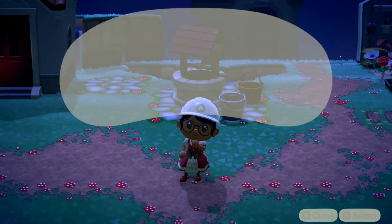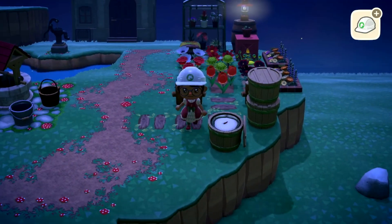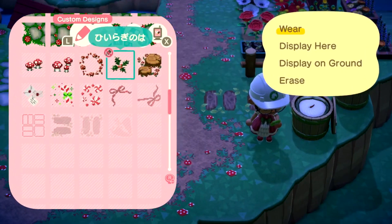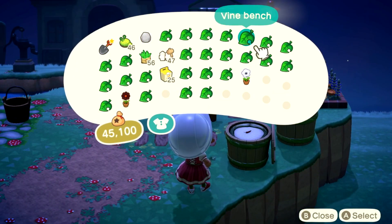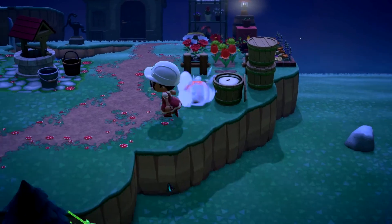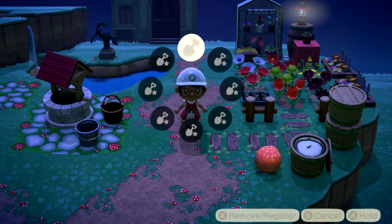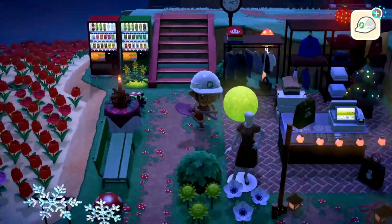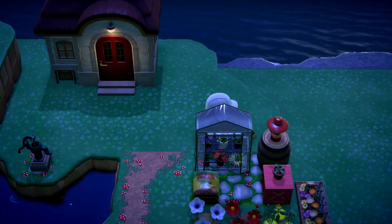I need to start putting some light stuff here because it's still so dark. Let's go for a glowing moss. I'm going to go get a shrub or two or three or four. And a tree - we're going to plant a tree right here.